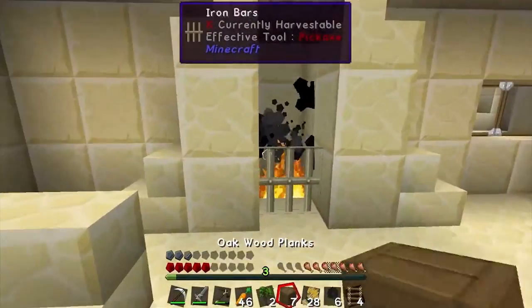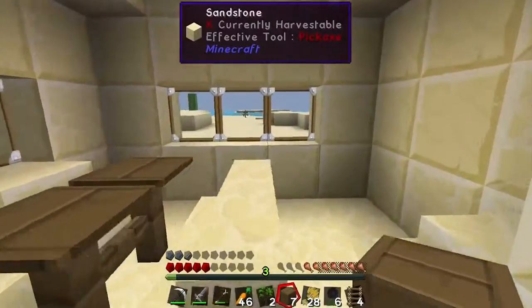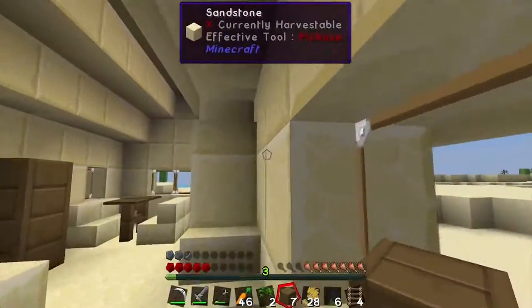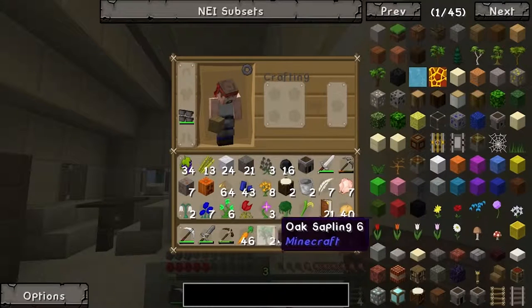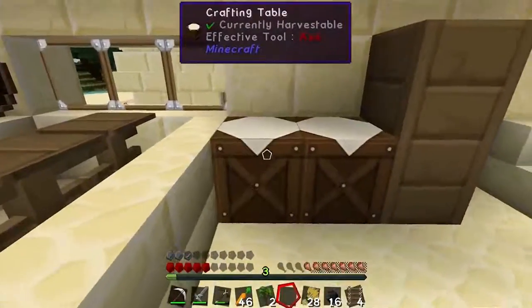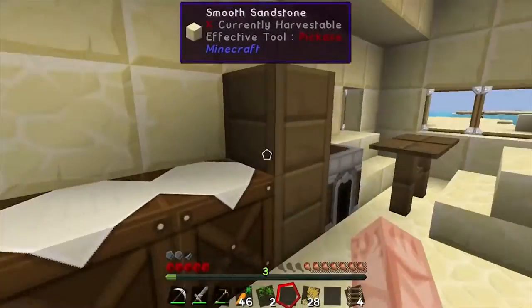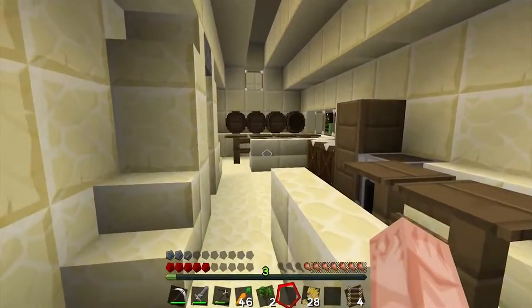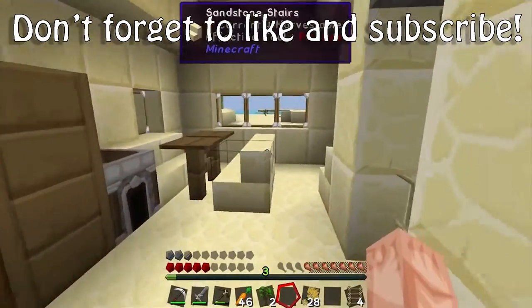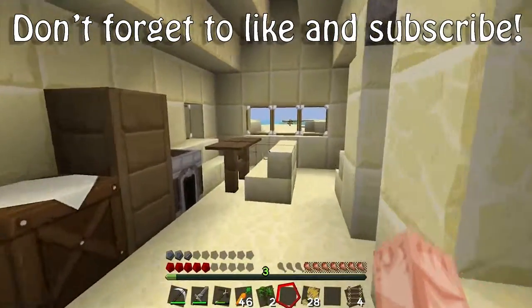We'll run into this brewery, barricade the door, and this is our home for now. This went well for a first episode — we've completely filled up our inventory. Let's put crafting tables and furnace down here. Remember to like and subscribe if you want to see more of the Primordial Era playthrough of Resonant Rise Mainline. Thanks for watching!